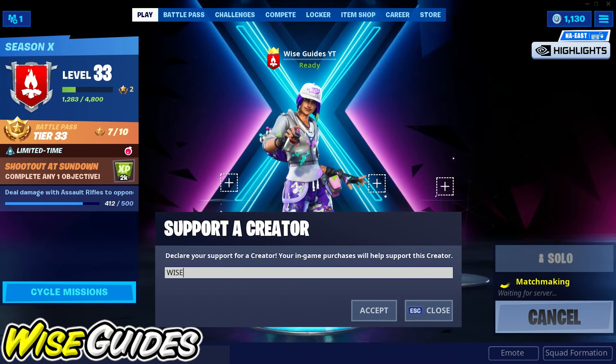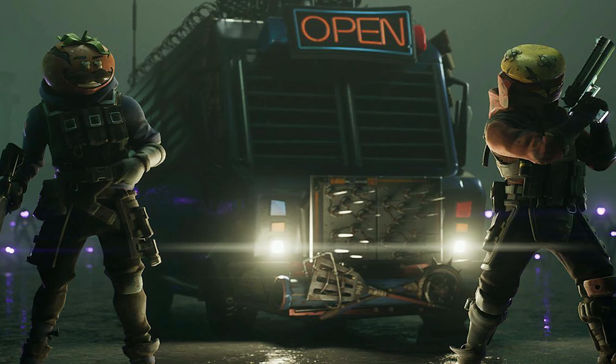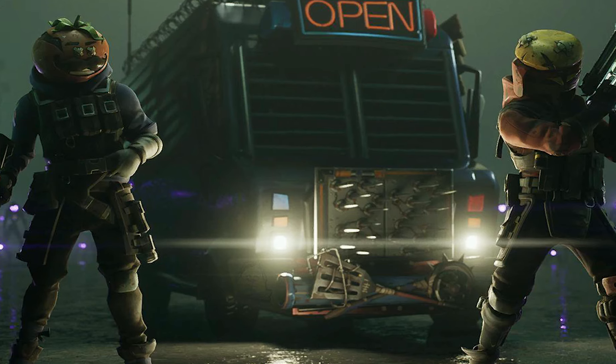What's going on everybody? We are in Season X and I'm going to show you where to find the secret Battle Star from the Week 3 loading screen. Here is the loading screen, and if we look closely at the front of the vehicle, we'll notice there's actually the Softies mascot.